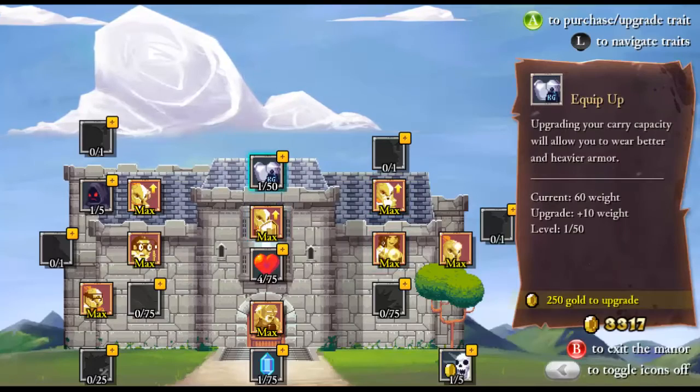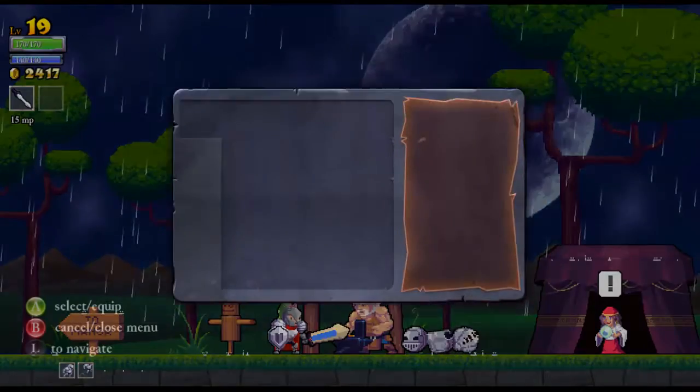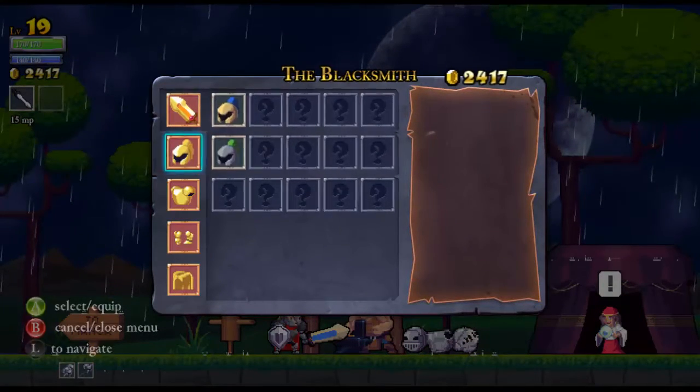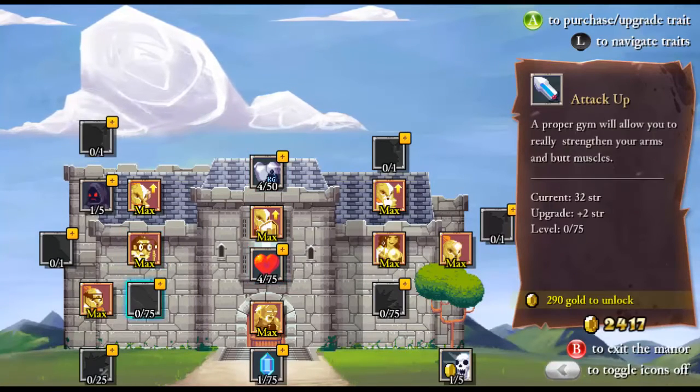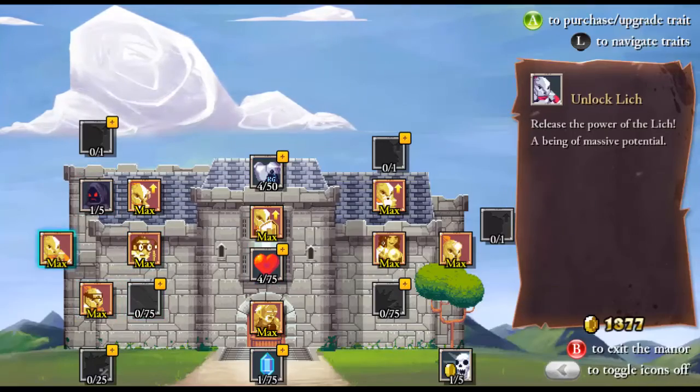We can't equip it yet though, because we need to up our equipment load. So let's go do that — up that equipment load a little bit. We'll spend three upgrades there. I think that should be enough to get it. Put it on our chest plate — there we go. We can put it on our chest plate now, and we have 2,417 to spend away.